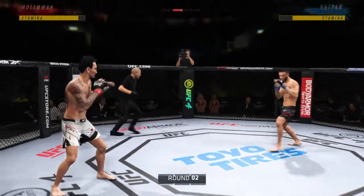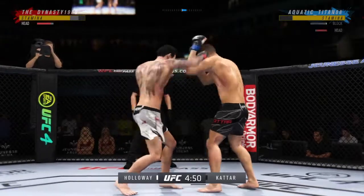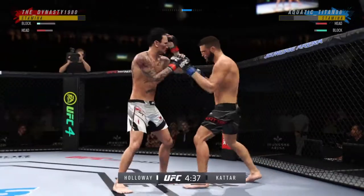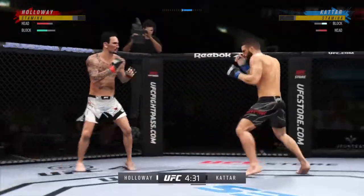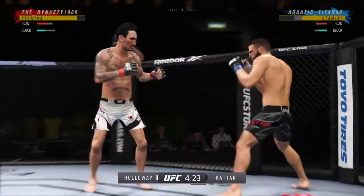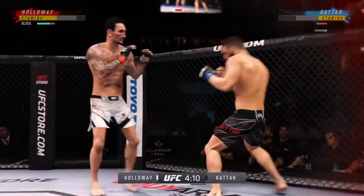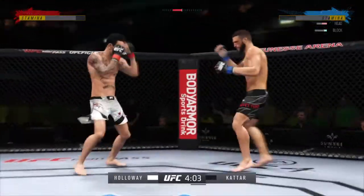Round two is underway. Elbow up top by Holloway. We'll see if he can turn this defense into offense, but he's doing a great job blocking shots tonight. He's thinking more defensively and doing a great job of not taking damage. No quit on that leg kick. Now his opponent's really on the ropes — he's hurting so bad. I don't know what he's going to do to stay in this fight.